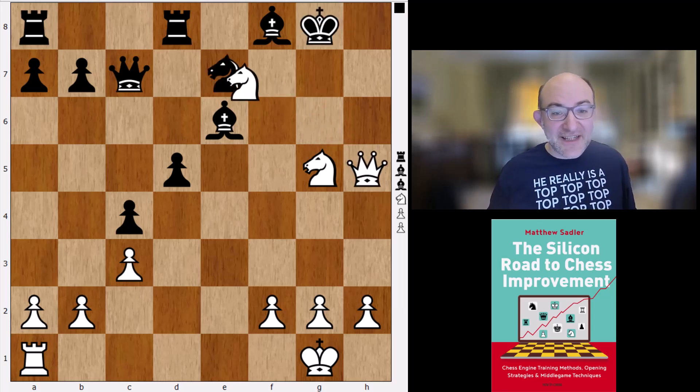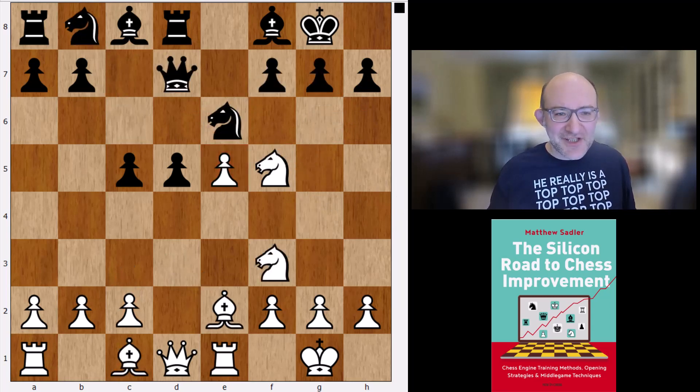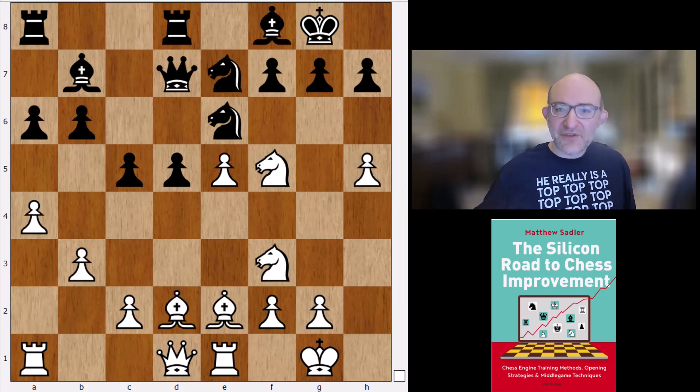That was the first game. In fact, Koneru was the first to deviate — and obviously it had been a slightly uncomfortable experience, even if the engine liked black's position during the attack. She played the move Nc6.